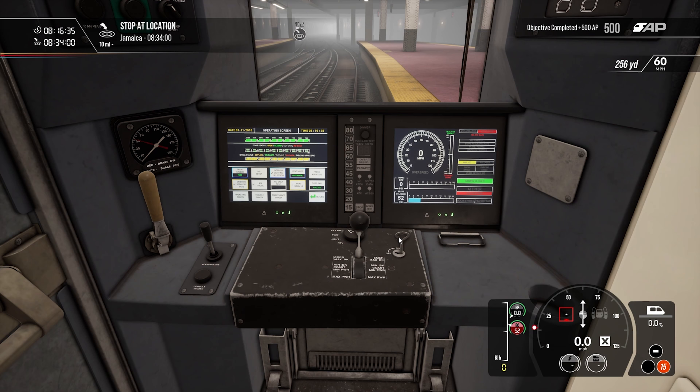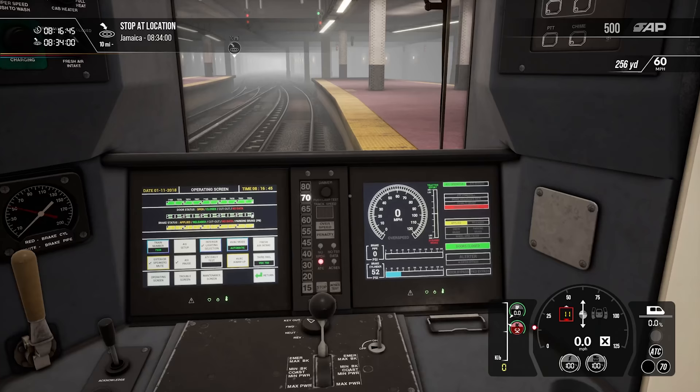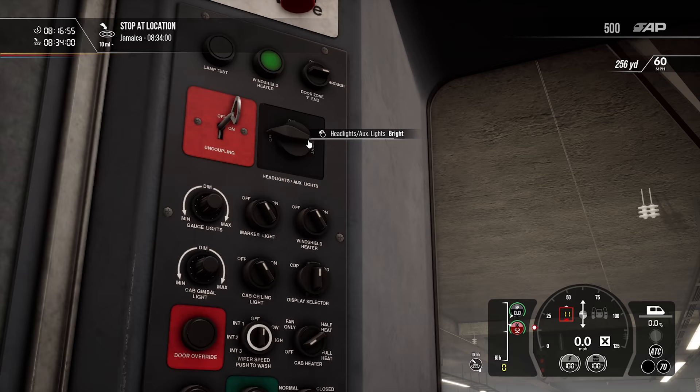Master key on, and you can see all this stuff lighting up now — this makes this train really easy to run. In 10 miles in Jamaica we have our next stop. We're going to turn our marker lights off and turn the headlights to bright.